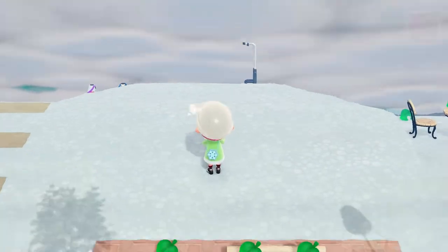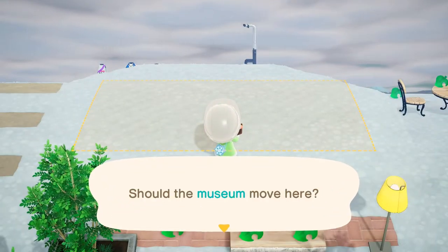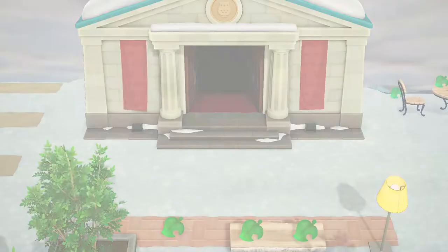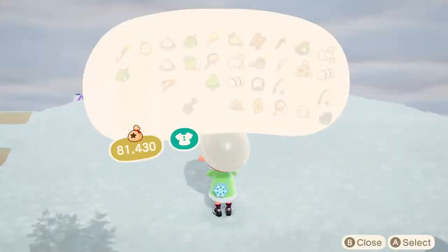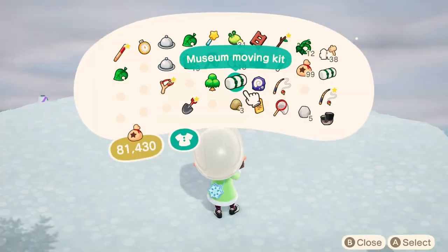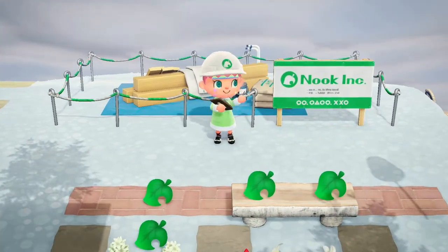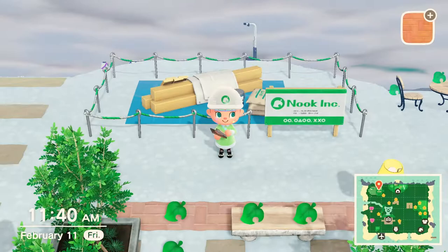Then I came back to place the museum. I was happy with that spot — or not. Never mind, I wasn't happy with that spot. Too close to the edge. I kept checking different positions — yes, it's a good spot! So I put the museum down and that cost me 10,000 bells.